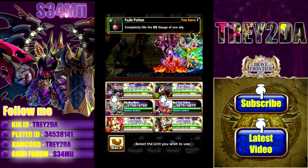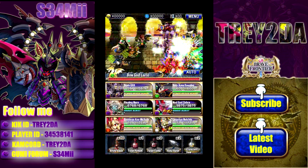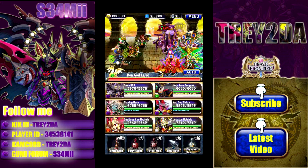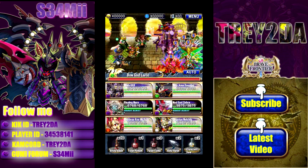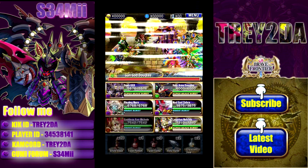What I like to do is save a Fujin potion and use a holy flute every round, because I want to make certain that I get all of my squad's BB gauges filled back up. I use four Fujin potions and tonics and keep one for backup, use a holy flute, and then go through the motions. First, I want to make sure I target Douglas.